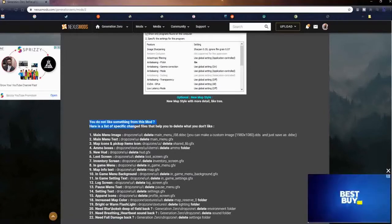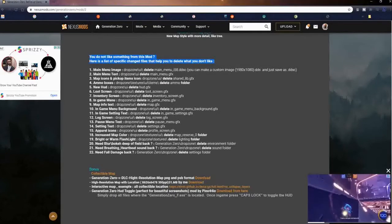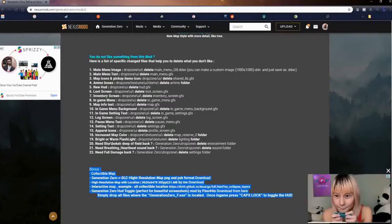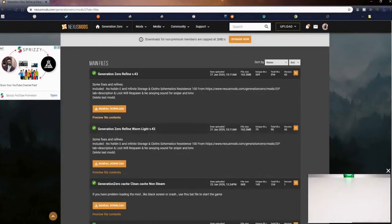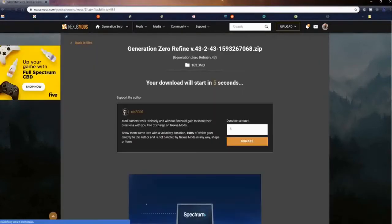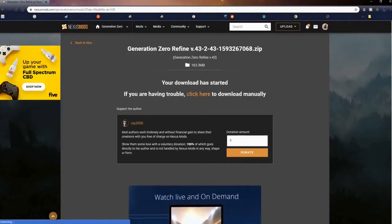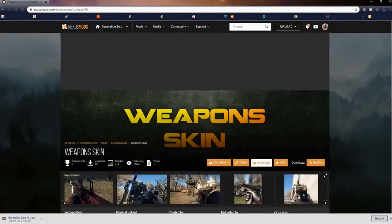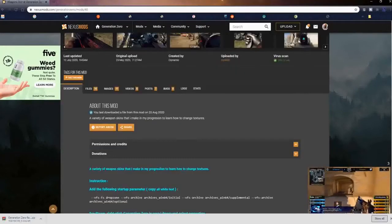If you use a Radeon card, the settings are going to be very similar, not exactly the same but very similar. He also gives us some bonus content and instructions on how to uninstall parts of the mod you may not like. We're going to pick the latest version and download it. Once it starts downloading, we'll go back and find the weapon skin page — link also in the description — and download the weapon skin for woodland camouflage for all weapons.